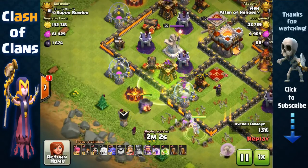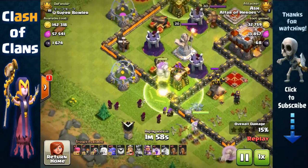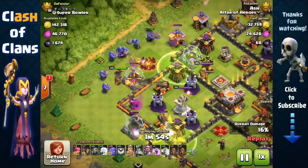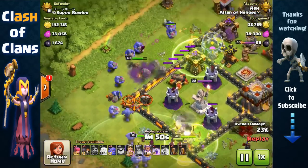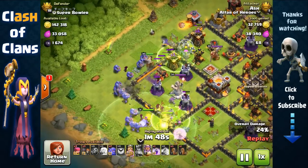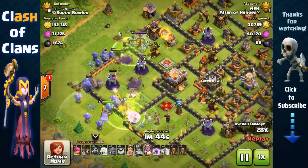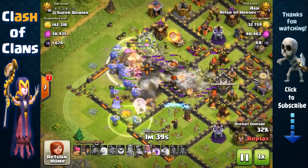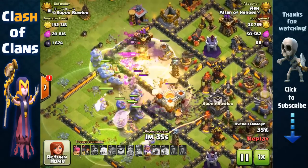We're going to place a jump spell, and in comes our clan castle golem which is also going to distract all of those defenses as our queen makes her way inside. We're going to create another entry with a jump spell over there, use wall breakers, and now we have all of these bowlers with all of these entry points — they can easily funnel in towards the core.